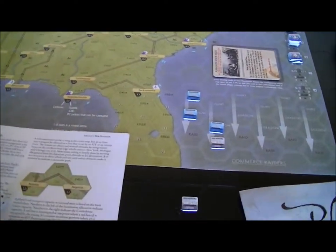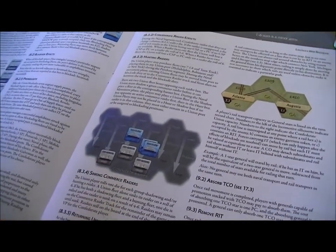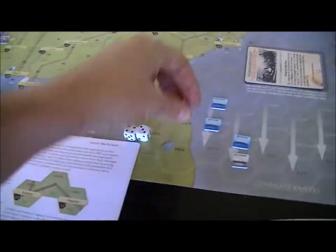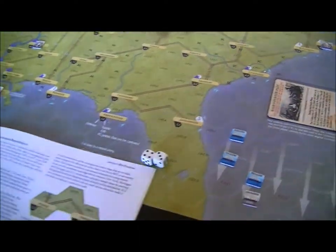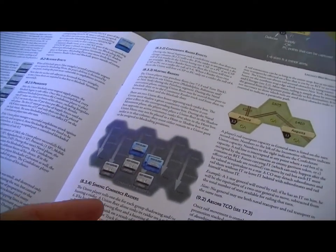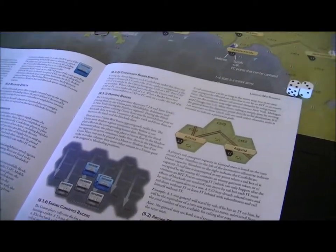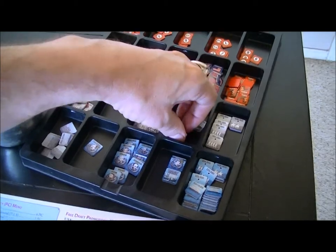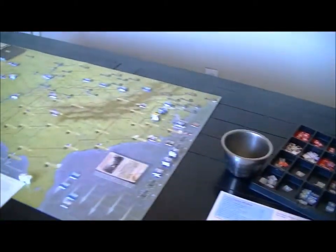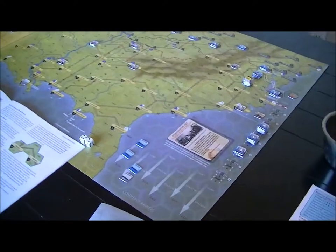I roll a die for each group shadowing or hunting a fleet. Alone it sinks on a six; if I've got both shadowing and hunting it's four through six. Here I've got four through six and I sink that raider. Here I've just got a six and I do not. The sunk raider - I think it just goes back in the pile and can be rebuilt. I don't think it's removed from the game permanently. I'm not doing anything on the blockade - I just don't have enough fleets to lock the blockade down.